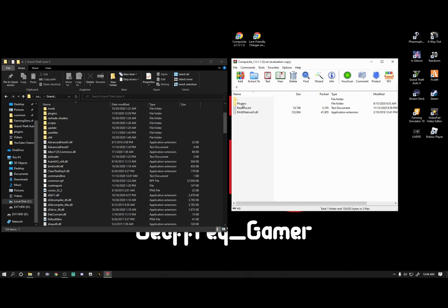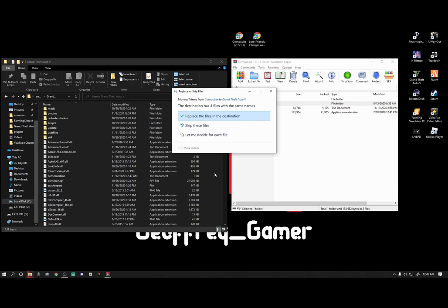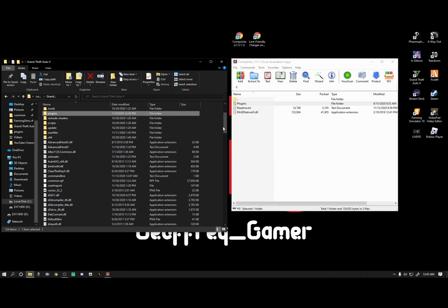So, grab the plugins folder and the RageNative if you don't have one or if you have an older one. Drag the file to the buffer zone and drop it in. If you're installing this for the first time it probably won't ask to replace files, but if it does just go ahead and replace files. We are all set with this WinRAR, go ahead and exit out of that.